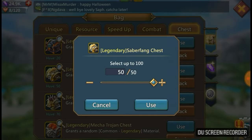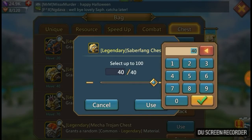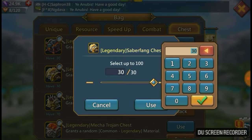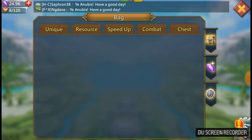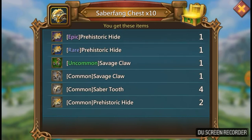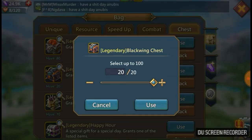Let's do saber fang — we're going to do 10. It's bloodsuckers that we want. Nothing. Try again — one common bloodsucker. Not great. Come on, give me a legendary — nothing again. Try again — nothing. Terrible drops. One common out of 50 chests, that's awful.